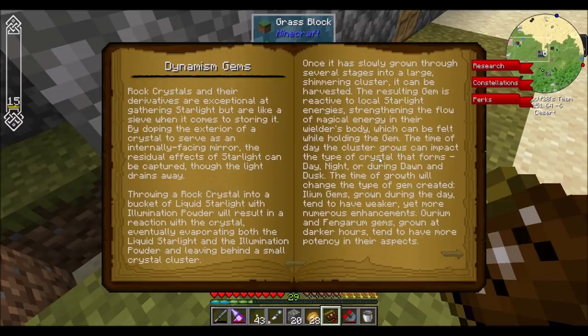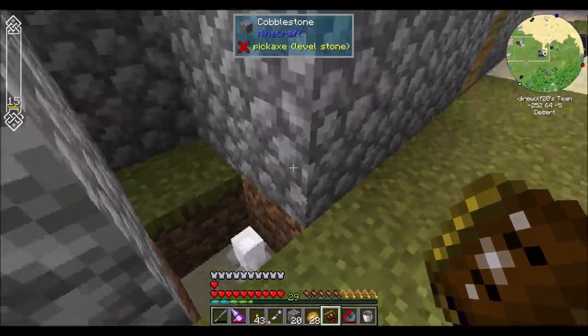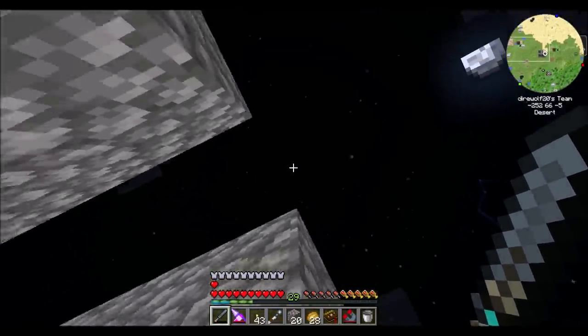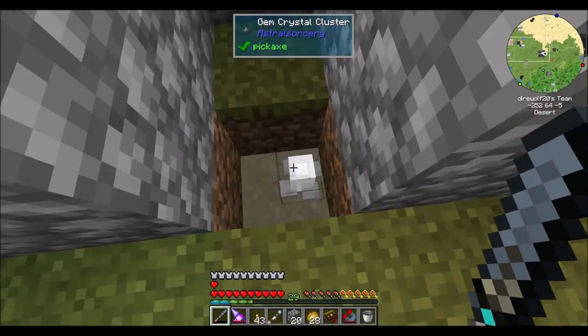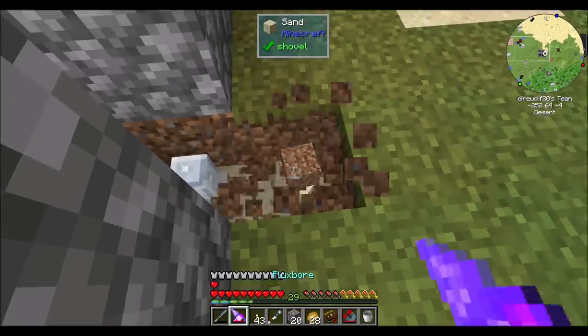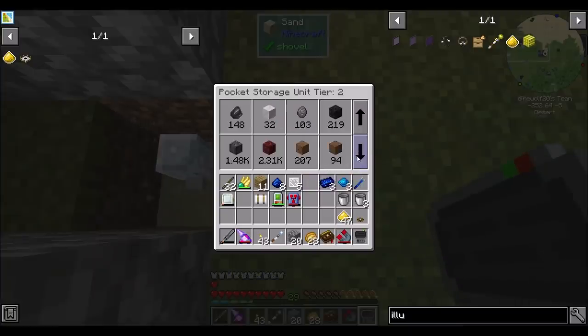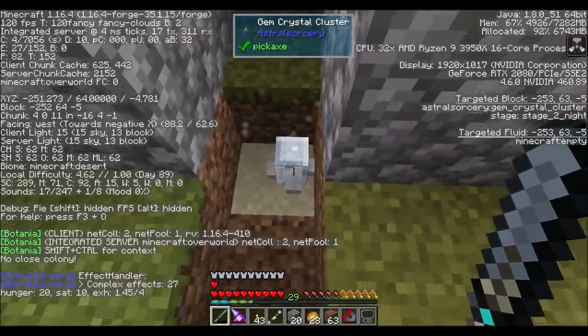The time the cluster grows can impact the type of crystal that forms — day, night, or dawn and dusk. The time of growth will change the type of gem created. Ilium gems grown during the day tend to have weaker yet more numerous enchants. Orium and Fengarum gems grown at darker hours tend to have more potency in their aspects. Once fully grown, these clusters can sometimes revert back to their immature form — so let's keep an eye on that. It's stage two night now. I'm assuming stage three is the harvest time. Let's keep an eye on it and I'll come back when it's stage three.